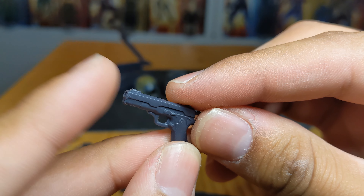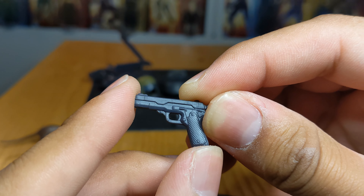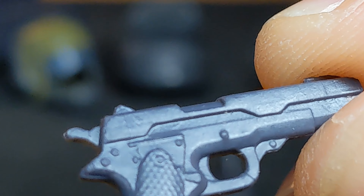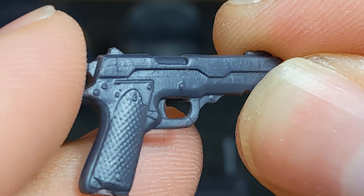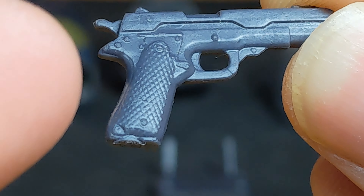We have the 1911 here — very bland gray plastic. You can port blast effects on it, but nothing too crazy. Would have been nice to have a different color for the handle, but there is some nice texturing. I believe this is a new mold — I don't think we've seen this one yet. We've seen a 1911 before but with a sort of extended mag kind of setup.